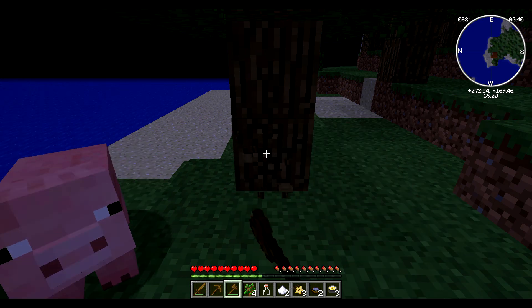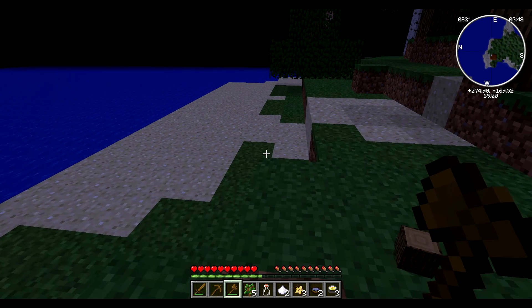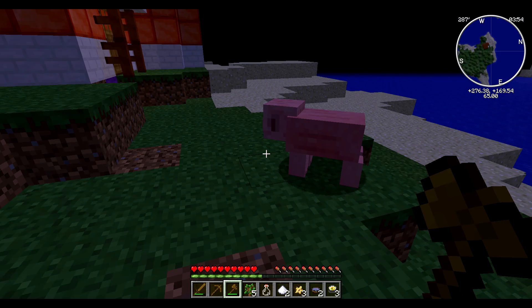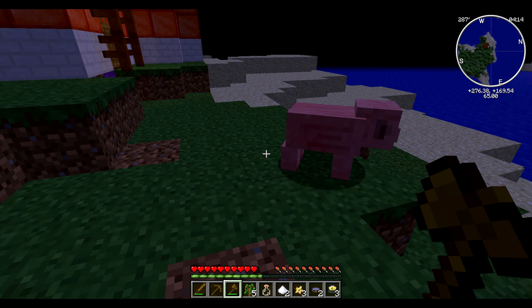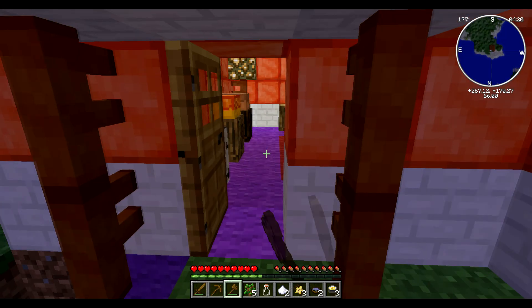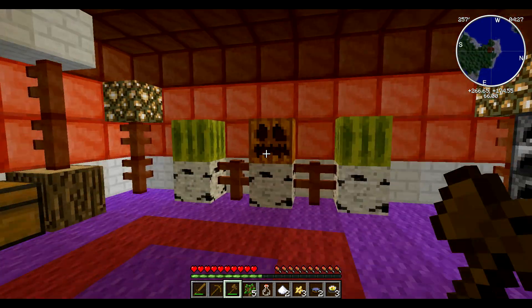We got a new cat and we named her Blackie — we couldn't think of a good name for her. Let me see how the sushi heals hunger and how to make it. Ooh, you need seaweed — you can find seaweed at the sea — and you just need fish, so you need fish and stuff to make sushi. That's actually really cool. Being a vegetarian I think I'm making an exception for sushi because I haven't had it yet.